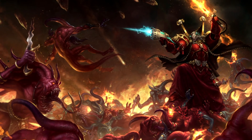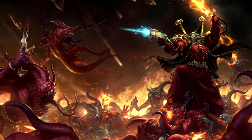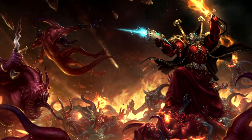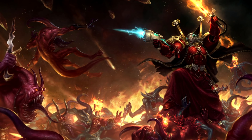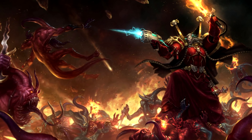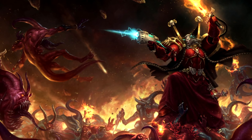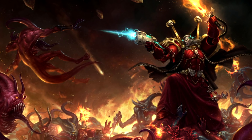The way Space Marine characters have been going lately, they've been very powerful. I expect GW to make him a complete badass where everyone feels they need to include a Mephiston in their army. I think it's a business strategy - they intentionally break a new model in terms of rules so it sells out, everyone puts it in their lists, sales go up. Then a couple of months later they put out a FAQ and nerf it back down to a reasonable level.